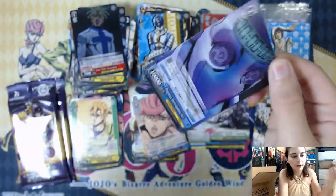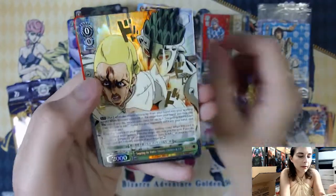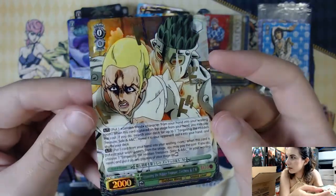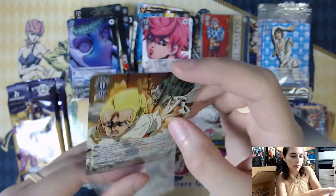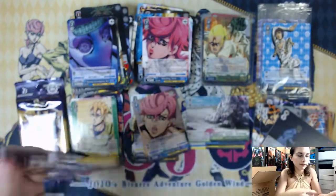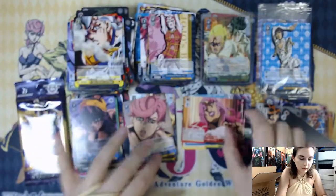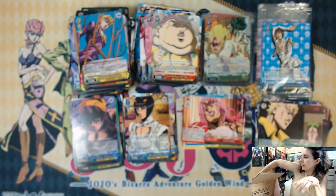We have not gotten a JoJo Rare in this box yet — we should probably be getting one in the next three packs. Yep, here it is. Targeting the Hidden Treasure, Zuchero — JoJo Rare of the box. Very cool. So yet another box with one JoJo Rare and an SP. Double R — Soul's Will and Grand Debt for our last Climax Commons. Box number five done. Let's get into box number six.